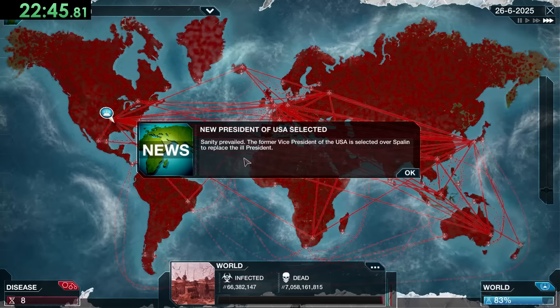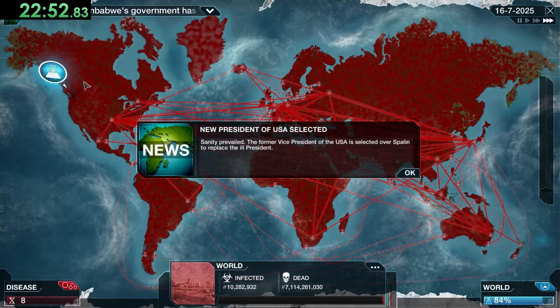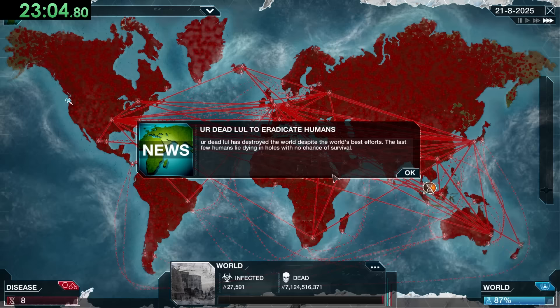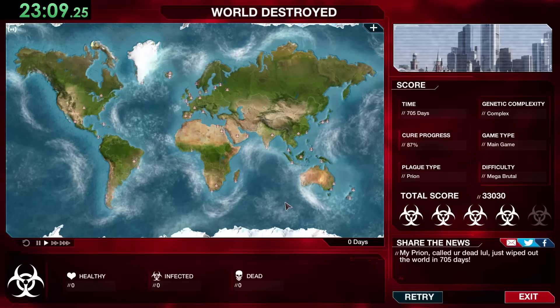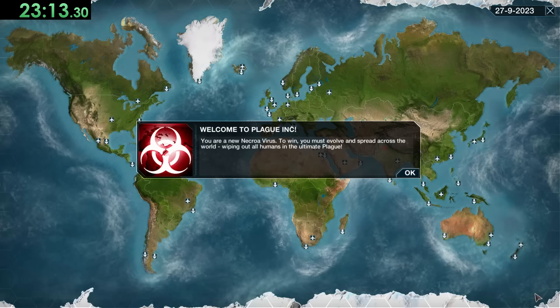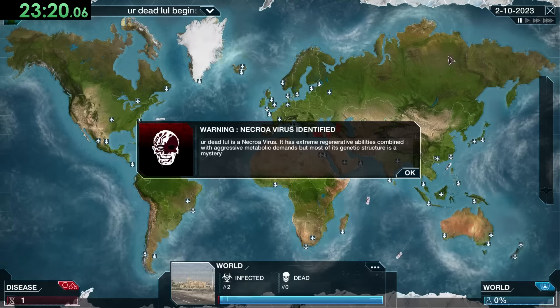We're getting down to the last infected people — the new president of the USA was selected, though you probably can't replace them if all the other candidates are dead. Finally coming down to the last few people, and I'm pretty excited because our next virus is going to be really cool: the Necroa Virus, which basically turns people into zombies. And not only can we turn people into zombies, we can also control them.